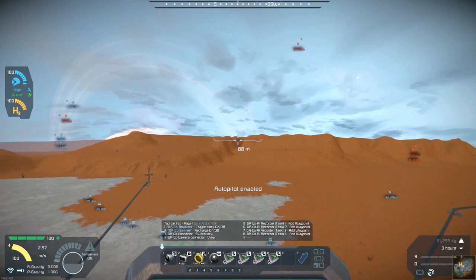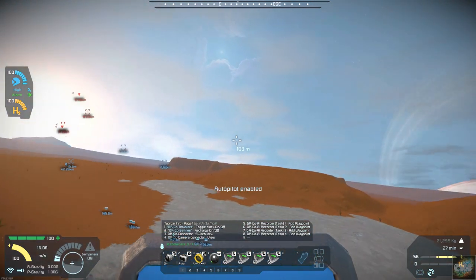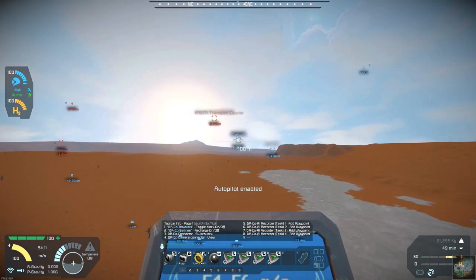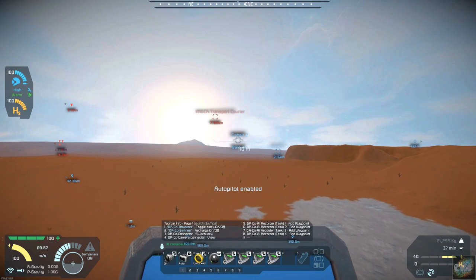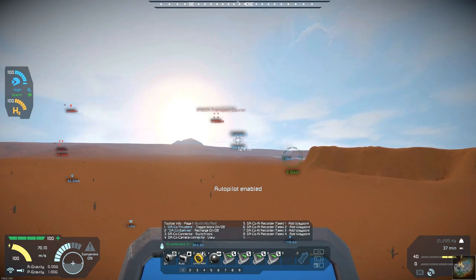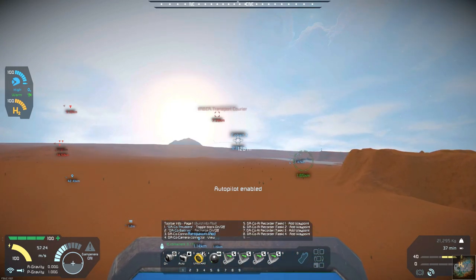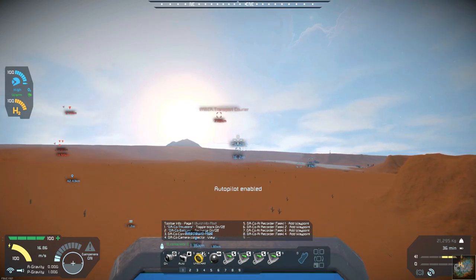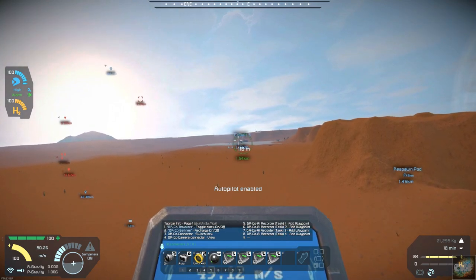Now it's going to fly up to waypoint one, and that's where it's going to start timer block number two. That timer block turns on the basic AI, which allows it to take off flying. Now it's going to fly to cobalt position one, then cobalt position two, and from there it will fly to cobalt position three. That timer block also turned on the advanced collision, turned off the precision flight, and turned timer block one off.